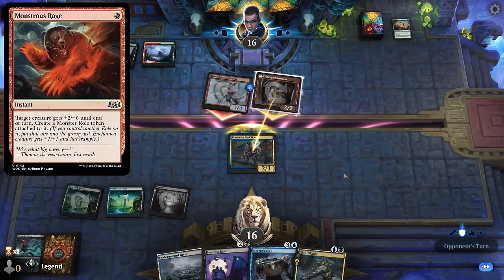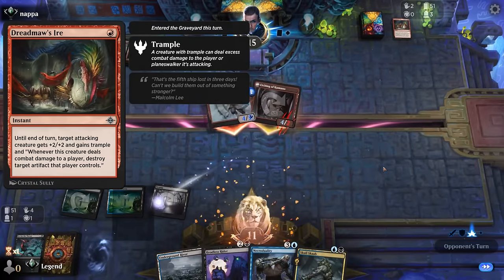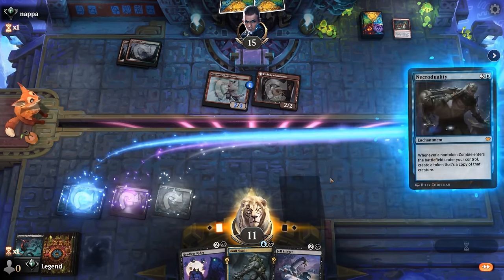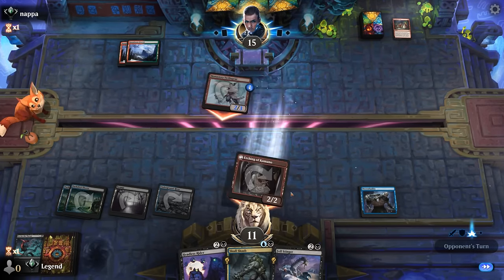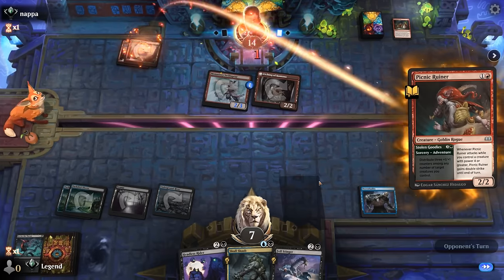This is a Monstrous Rage — not the end of the world. And Ayer only works on attacking creatures, which is why they didn't seem to have interaction last turn. So can we afford to play Necro Duality? Take another four down to seven. And then hopefully with an extra land we get to play two creatures next turn. This is kind of our window. Hoping for an untapped land so we can play Scab alongside maybe Headless Rider. Picnic Ruiner is fine, but our land is tapped — that's a pretty huge difference here.